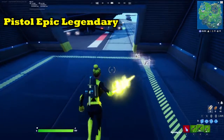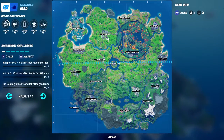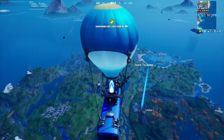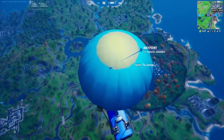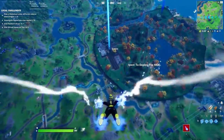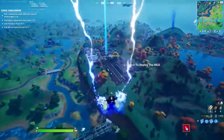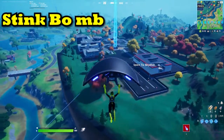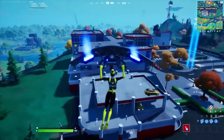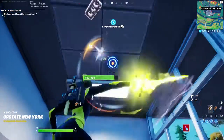The Pistol — epic and legendary versions got vaulted, but it's still in the game in lower rarities. The Rapid Fire SMG got vaulted — that was the SMG you'd get from henchman areas. The regular Submachine Gun, all rarities, got vaulted. The Hunting Rifle — epic and legendary, possibly all rarities. The Stink Bomb got vaulted, and the Flare Gun got vaulted too. Those were the vaulted items — you hate to see them go, but that's what Epic wants.